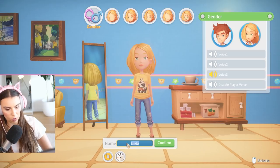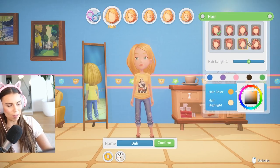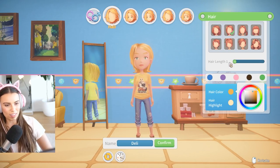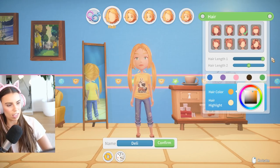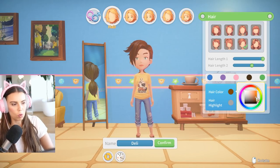This voice reminds me a little bit of What Remains of Edith Finch, which is one of the best games ever. I also did a playthrough of that. Let's just call ourselves Deli. Love that capitalization. And we're going to pick some hair. The really cool thing about this — I wish this was in The Sims — you can actually change the length of the hair with a slider. How cool is that? We picked this hair last time, and you can have bangs too. We're going to go for brown hair because my hair is brown.